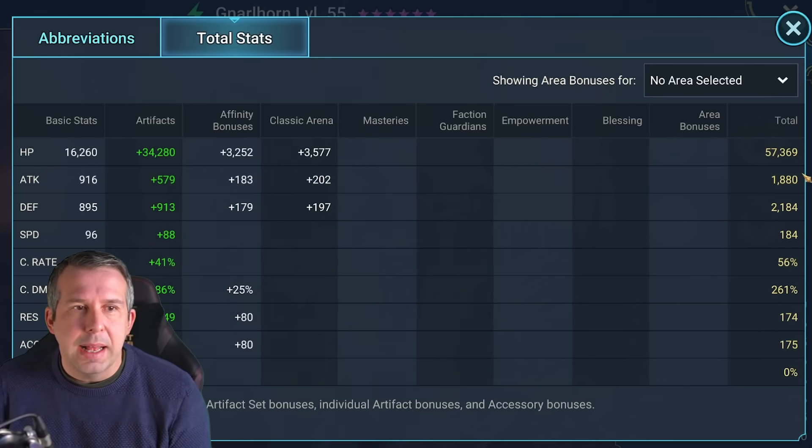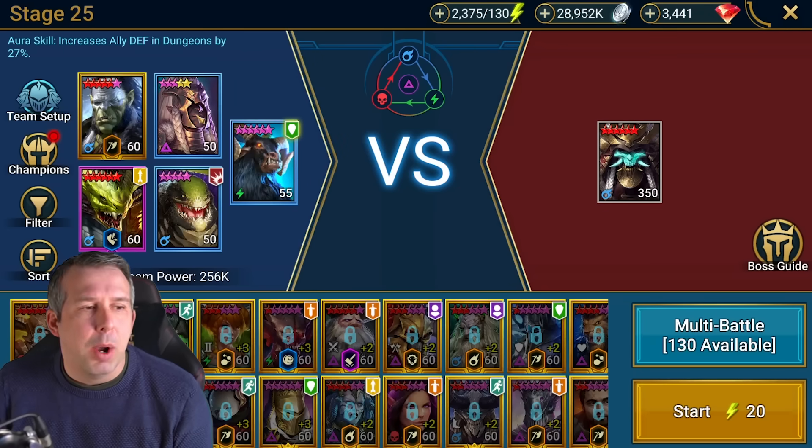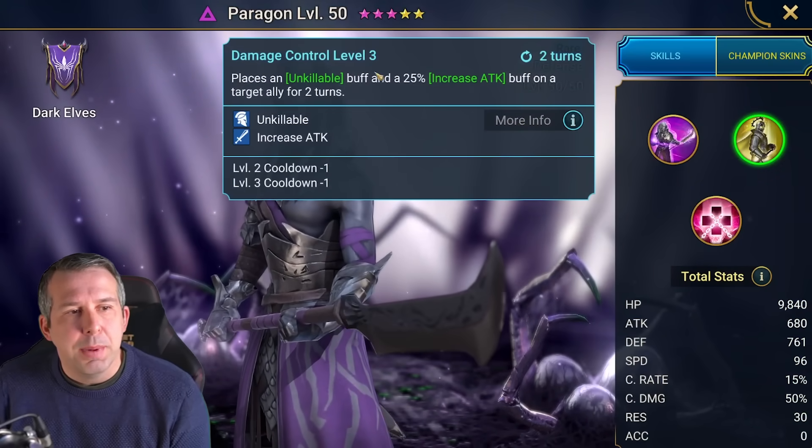What we need from the Enfeeble tank is the highest crit damage on your team, and probably quite tanky stats as well. My stats here are okay, but for a long-term build I'd be looking at more like 65k health and probably more like 2.5k defense.